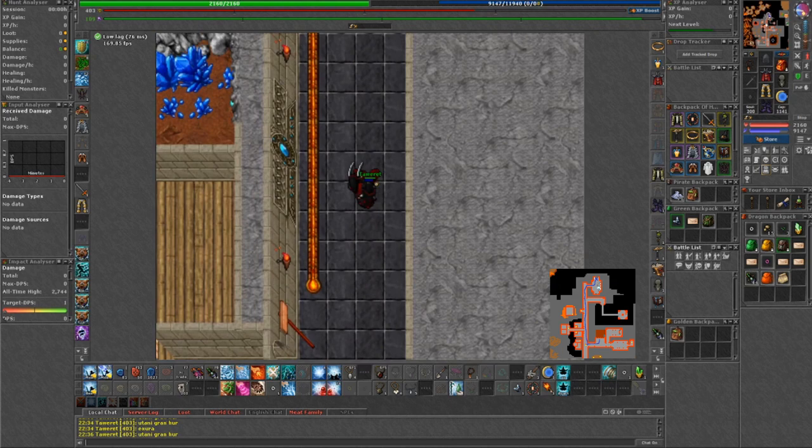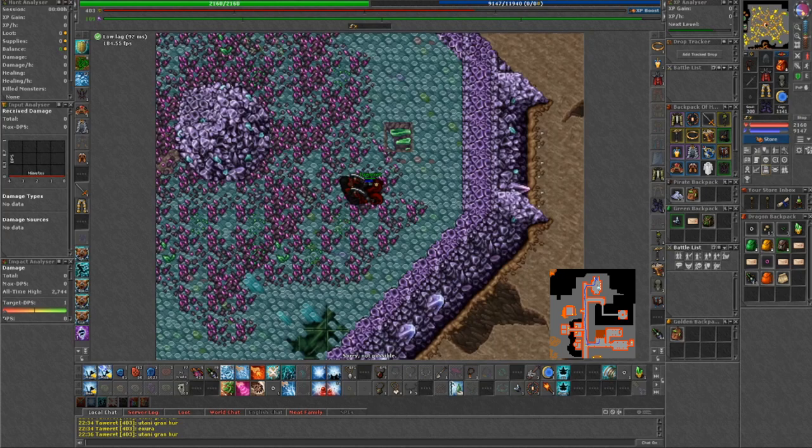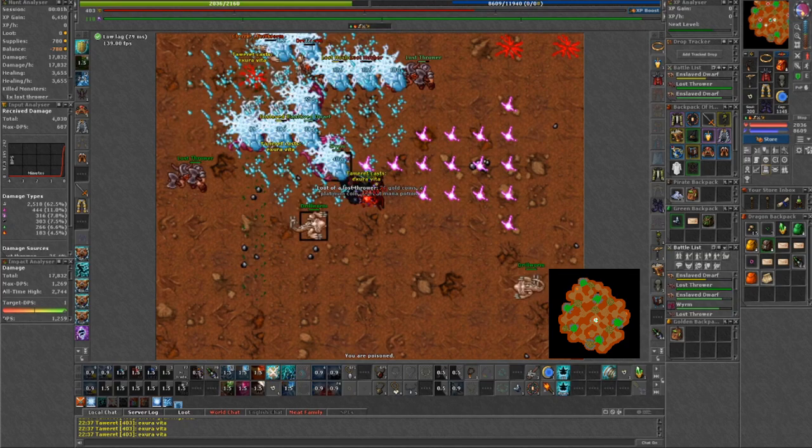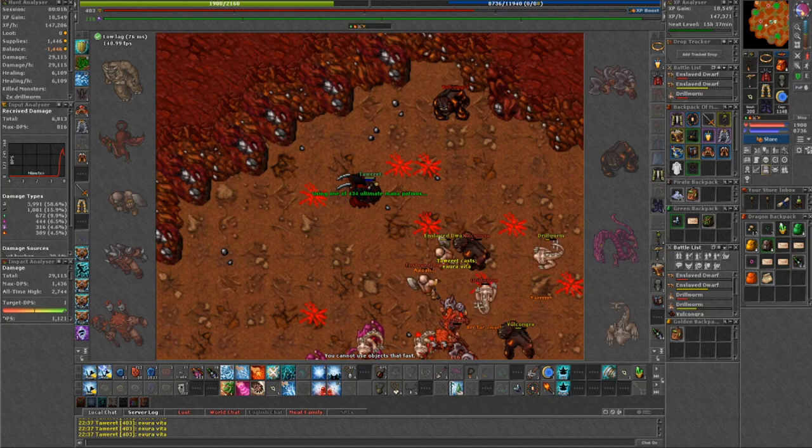First things first — how do we get here? It's basically the same way as if you were going to the gnome hub or war zones, but instead of going in there, take the northern teleport. Go all the way down and you've arrived at the lowest spikes — the lowest floor, because Lower Spikes has three floors. For this particular video I will only show a guide of the lowest, also the hardest one.